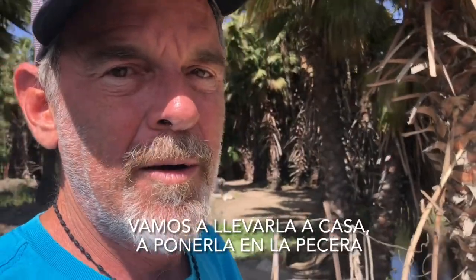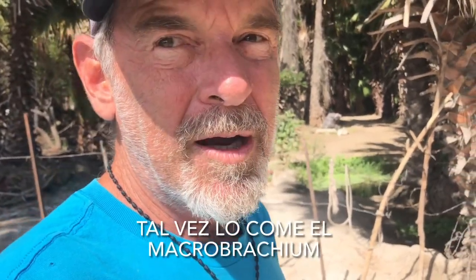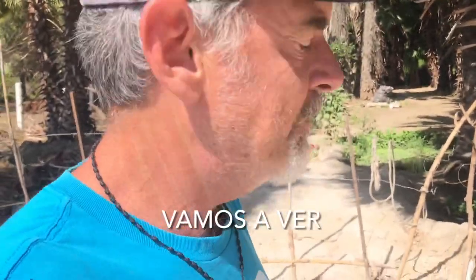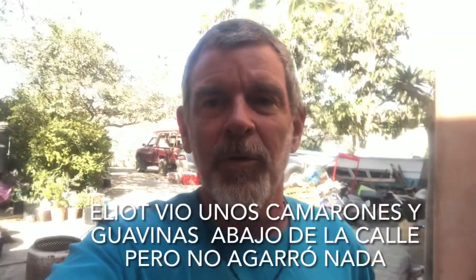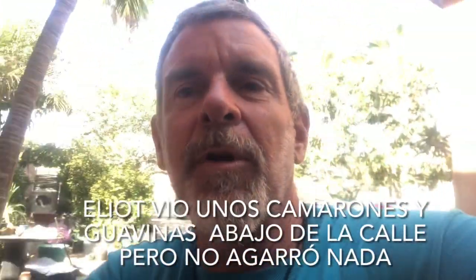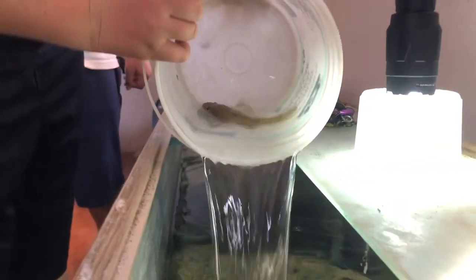We're going to bring that home to the aquarium and put him in there. We can get a better look at him there. He may get eaten by the macrobrachium, but we shall see. So we only got the one sleeper goby. Elliot and Jorge are inside right now and we're going to release it into the aquarium. Elliot saw a couple fish and a couple shrimp under the bridge, but he wasn't able to get any, so we'll have to go back. He's a little one — he's in the corner hiding.